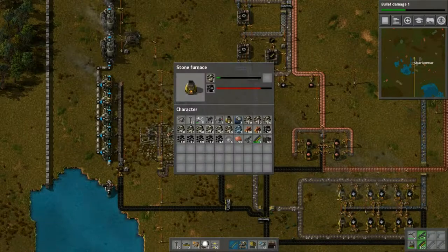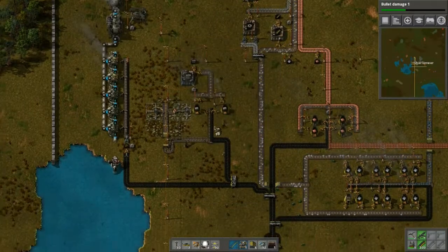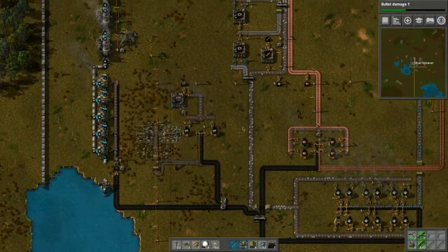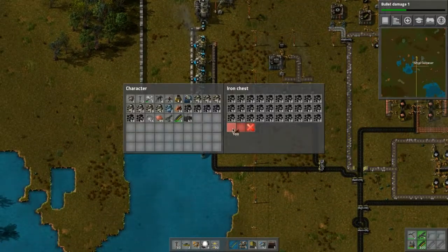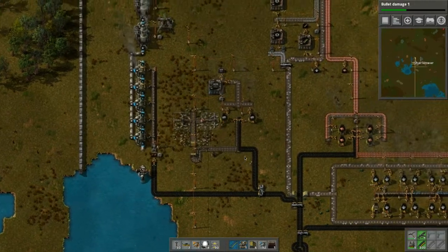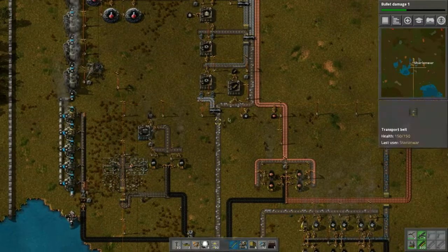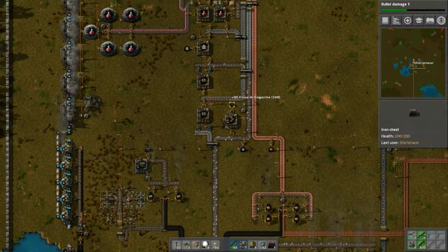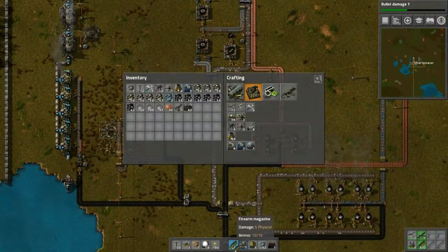Let's put some more stone in here because we have a lot of stone — not sure where it came from, maybe an episode or two ago. We'll put some wood in here for fuel in these two slots. We don't have iron plates, so let's pick some up. And lots of ammo was created, which is nice.